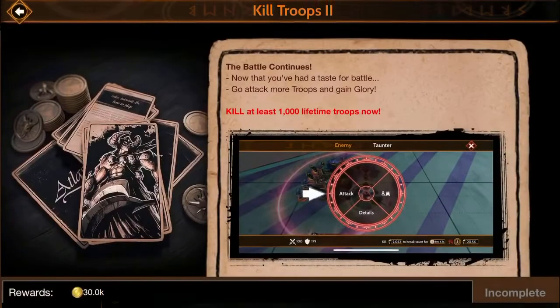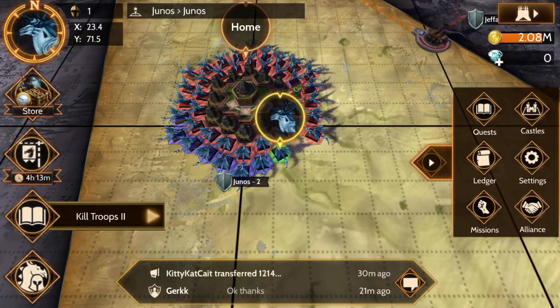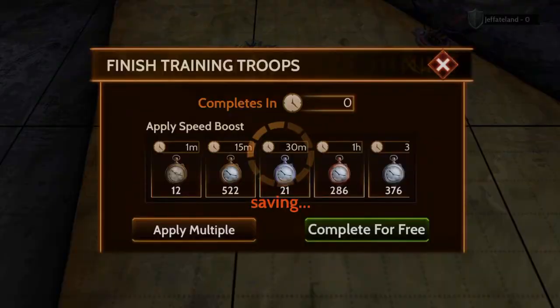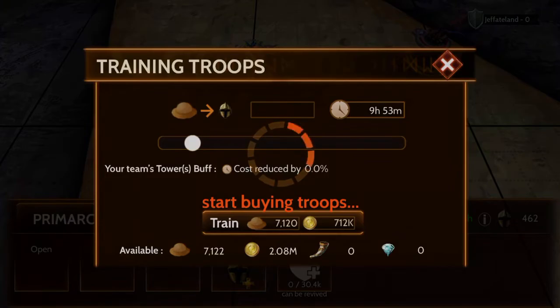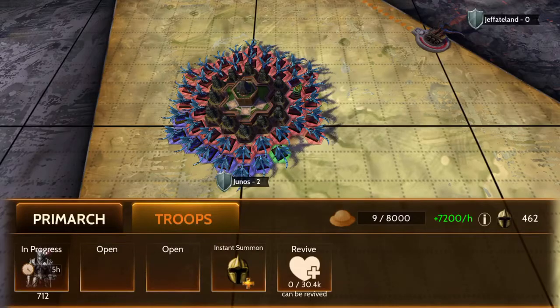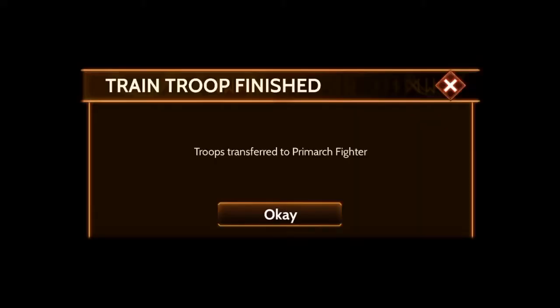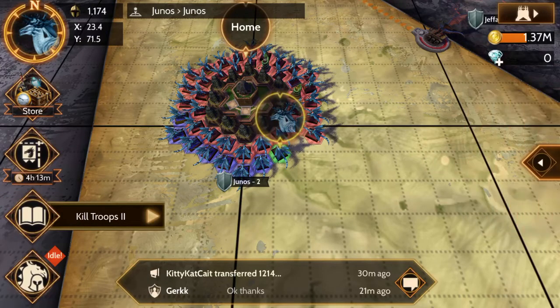Now we have another kill troops quest - this time I need to kill a thousand troops. I'm going to go ahead and speed up some of these troops and get some more going so I have something to work with. I've got a little over a thousand now.